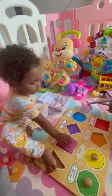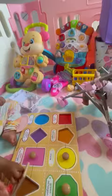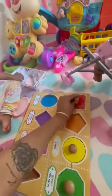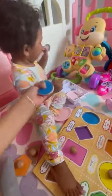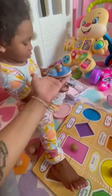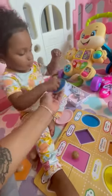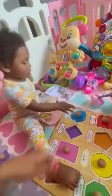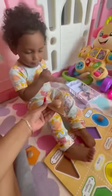Okay, red square — look, red square, good job. Okay, look, blue oval — hey, blue oval. Here mama, where's blue? Here, blue oval, good job. Okay, brown triangle.